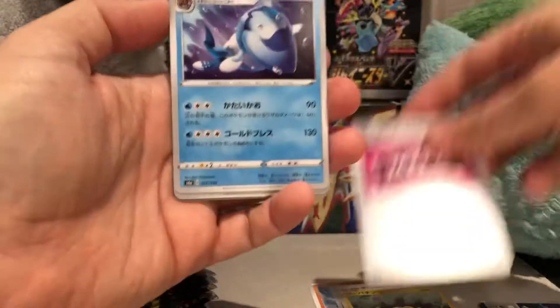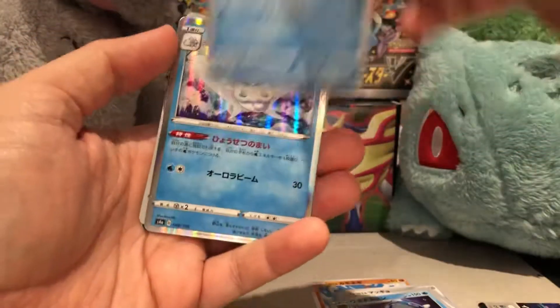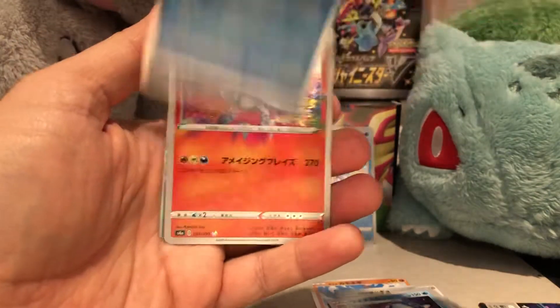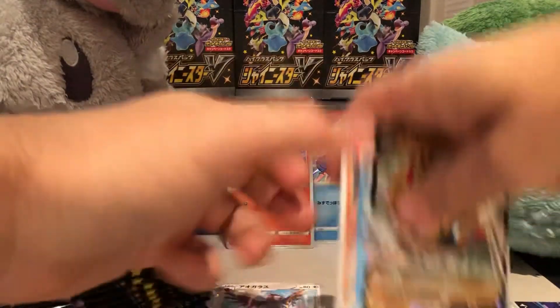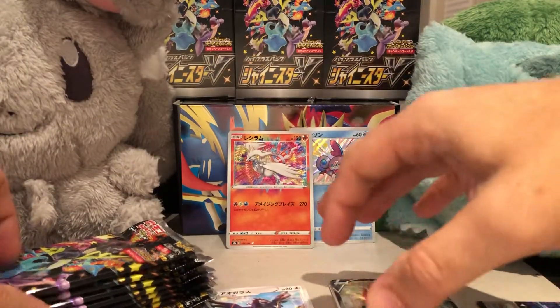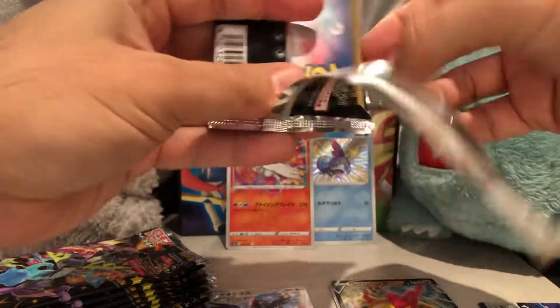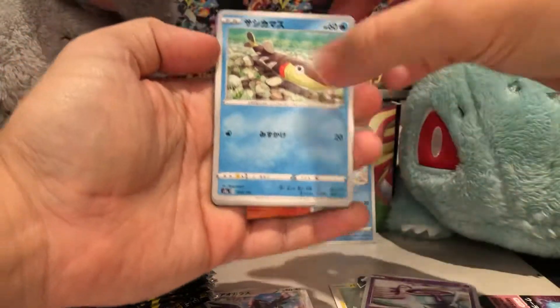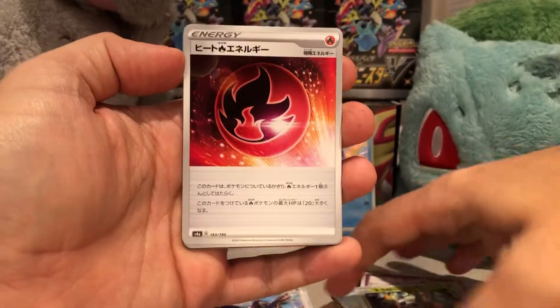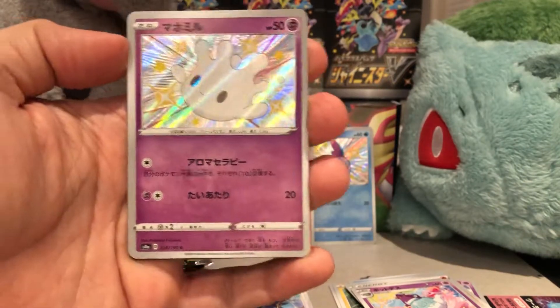Let's hope for some good pulls — and right away there we go, a shiny! Frost Moth, and it's an amazing rare. That was quick, and there's the V too. Of course the shiny cards — we'll update you guys once we do maybe another two boxes on how the set's going. We're working through all the reverse foils as well since we're going for the master set of Shiny Star V, which includes all the reverse foil rares.